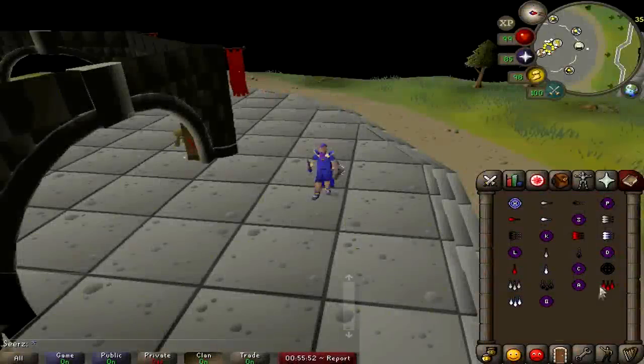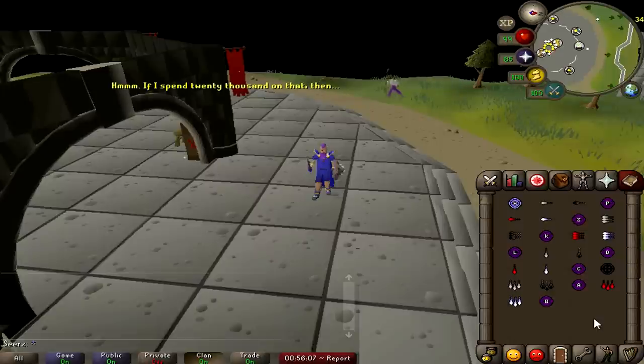Looking at the ancient spellbook — you actually need to do Desert Treasure to unlock it. You get so many spells that are really good for PVP, like ice barrage and ice blitz which freezes your opponent. Blood barrage is good for PKing as well, but it's really good for PVMing at certain bosses to save yourself HP, especially like Dagannoth Rex. It also comes with a few spells that poison and teleports, but nothing too valuable.